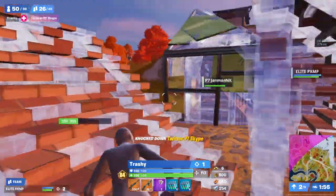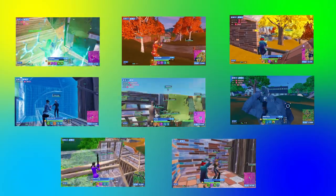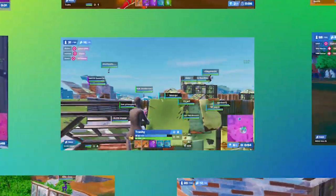By establishing piece control in this direction, Trashy gives himself an extremely easy kill. Trashy and Ryze may have won this fight, but they still have a lot of this game ahead of them that we will look at later in this video.